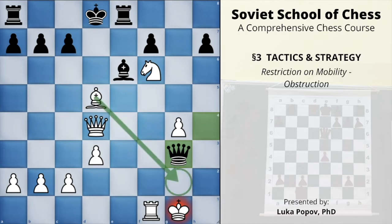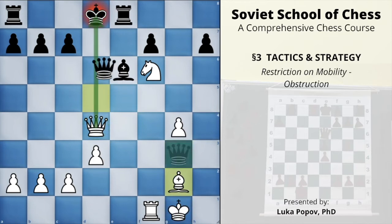Black has an in-between move: queen to g3 with check. Now White can simultaneously block the check and check the opponent's king — bishop to g2 blocks the check while checking Black's king. Black brings back his queen, and if you look at the material balance, Black is even a little better materially speaking. The game goes on, but this correct defense was not played in the actual game.